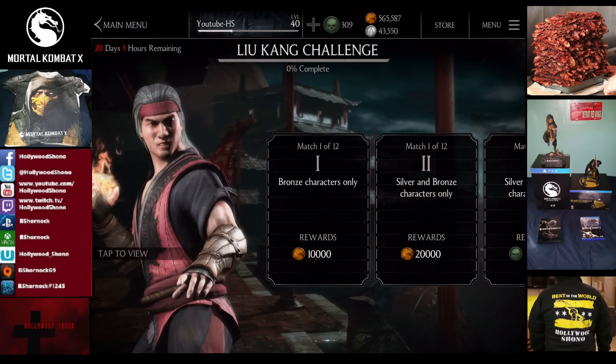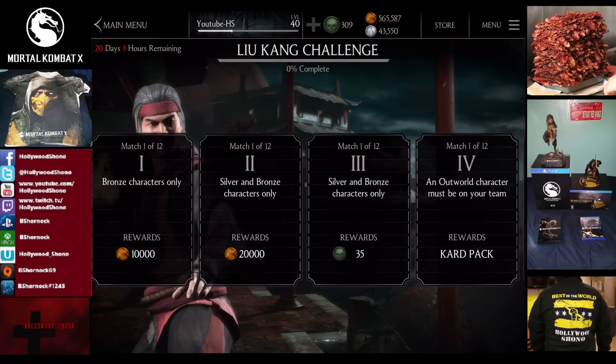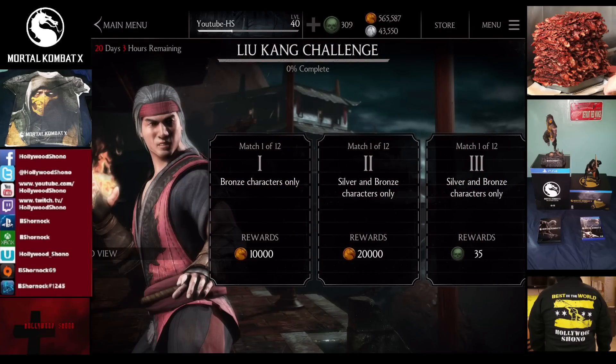One thing I really like about Mortal Kombat X — they don't require you to farm challenge credits. The rewards are exactly the same as in the Raiden challenge. First tier is 10,000 coins. Bronze characters are required on your team. Cards start off at level 5 and go up to level 16, and it's every three fights that you get a secondary reward. The coins to skip are a little different than Injustice and Immortal.